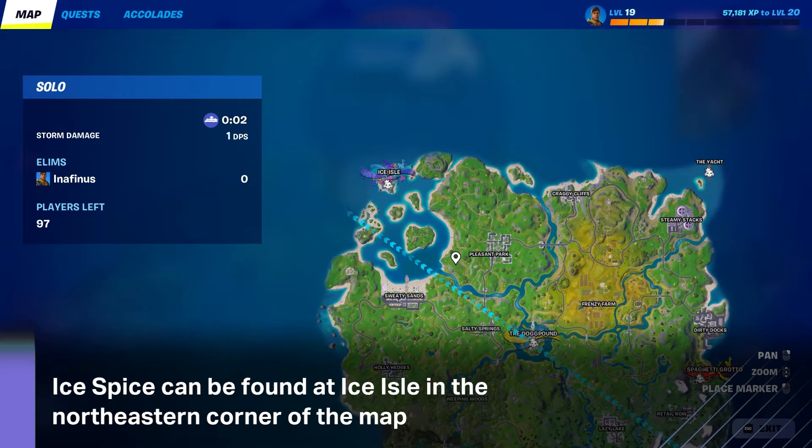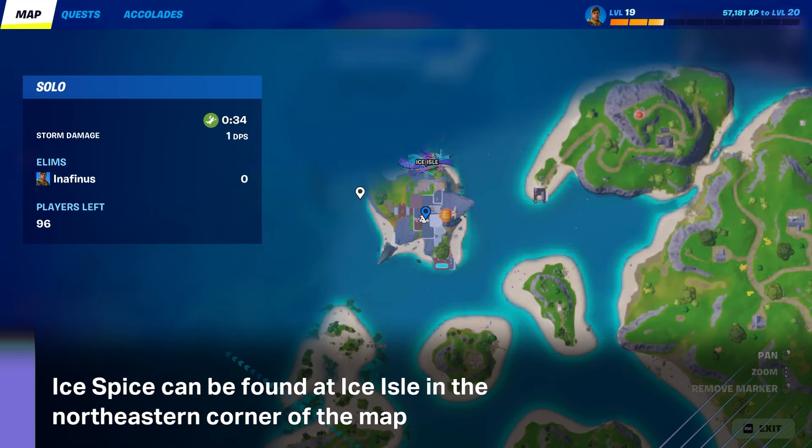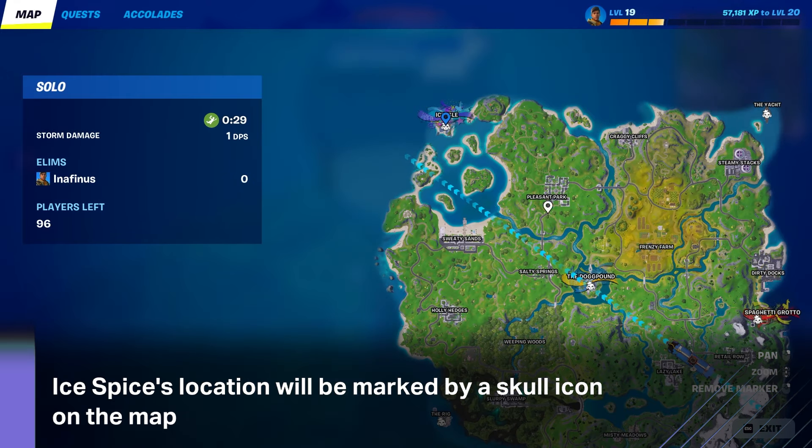Ice Spice can be found on Ice Isle in the north-eastern corner of the map. Her specific location as a boss is identified by a skull icon, and you can follow this around the map as she moves around.